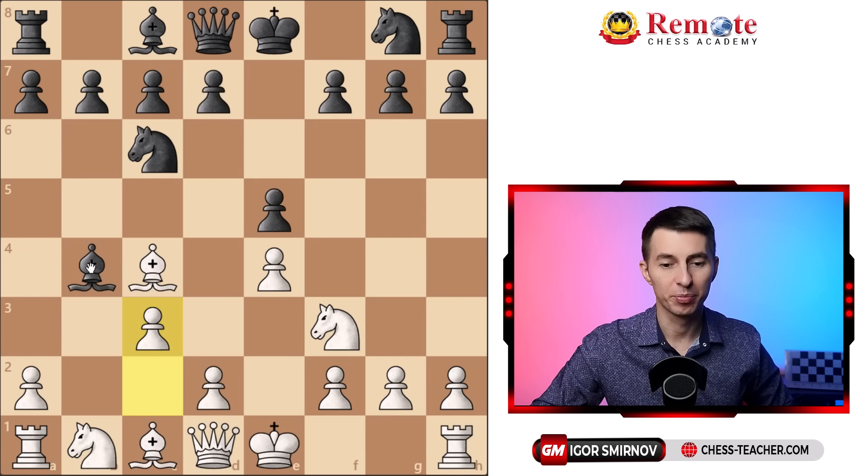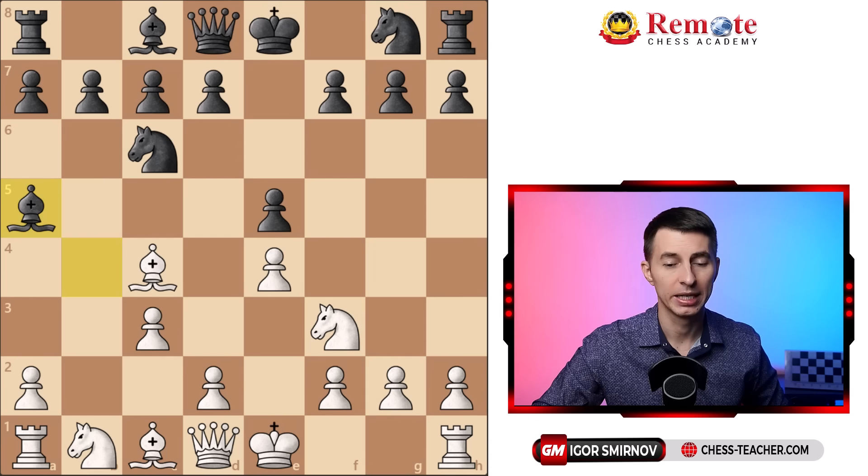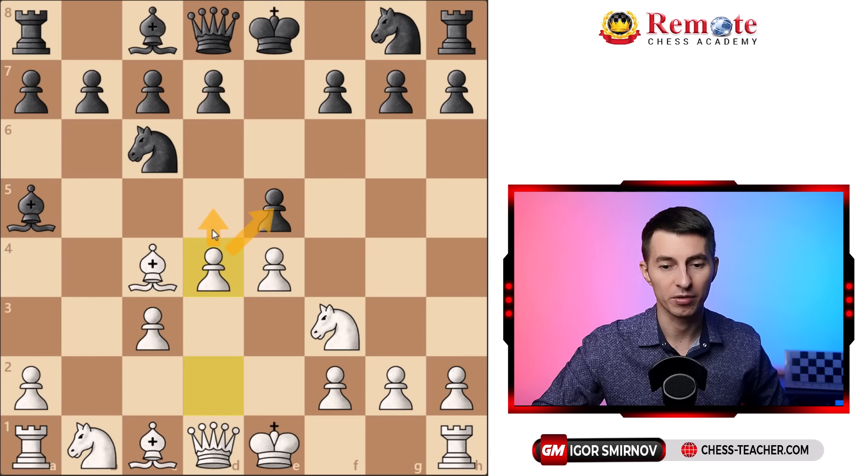We've just covered the bishop c5 line, to which we played d4 with tempo. Now let's come back to the second main option for black — bishop to a5 — which is in fact the better option for black, though most of your opponents aren't familiar with it. After bishop a5, you're going to play these exact same moves: pawn to d4, hitting the center and threatening pawn to d5 to chase away the knight. In most cases they will take on d4.